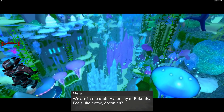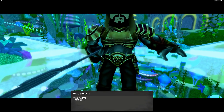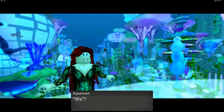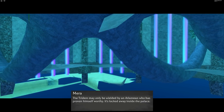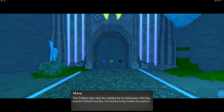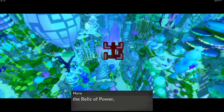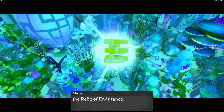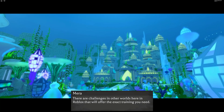There's also leveling up that you get from fighting droids. As you can see, she describes a little bit of the story to you — you need to make yourself stronger. This is basically a training area for your Aquaman character. There's three relics that you need in order to get to the arena.